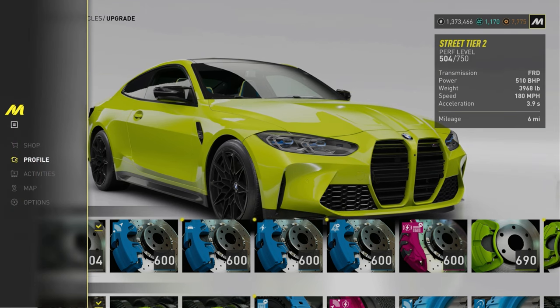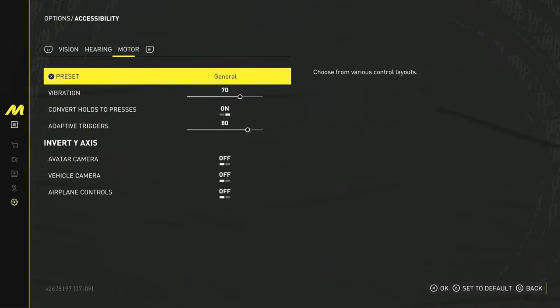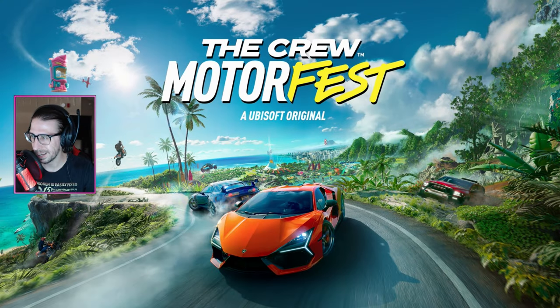Open your menu, go to Options, go to the Accessibility tab, scroll over to 'Motor Convert Hold Suppresses' and turn that on. Boom — and then you're good to go.